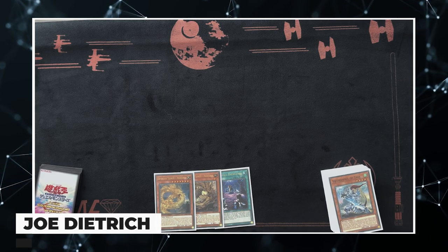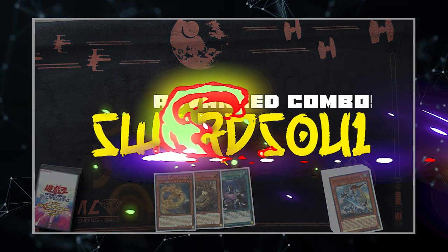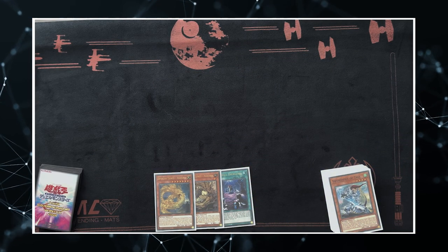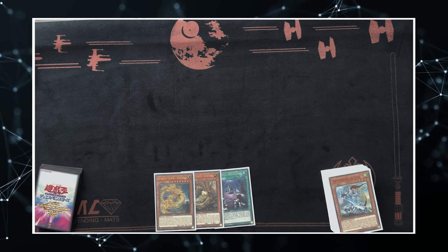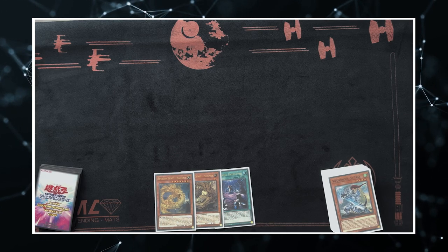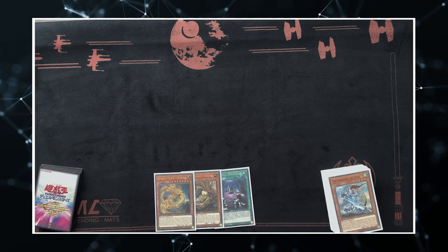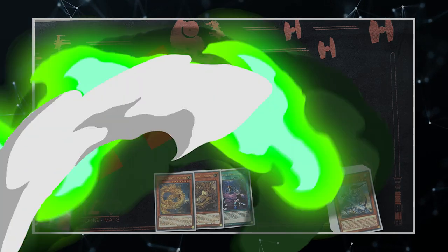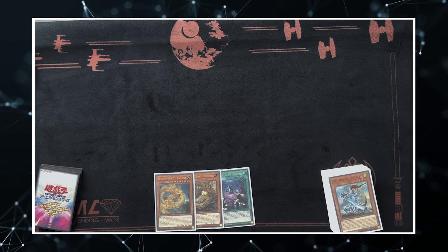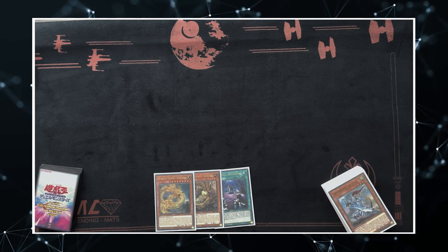What's up guys, Joe here. Today I'm going to be showing off some advanced Sword Soul combos. None of these are going to be super standard — they're going to be some pretty unique combos that high-skilled players do, or some that I've figured out myself through playing the deck. The first combo is one where you check for Nibiru, they don't Nibiru you, and then you're able to super extend past the point where they would have.